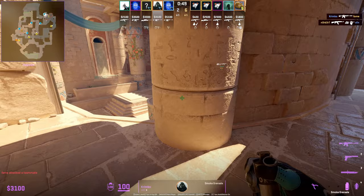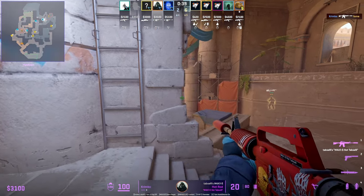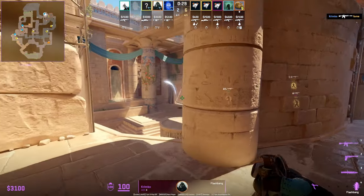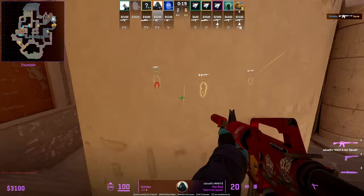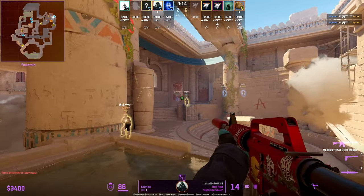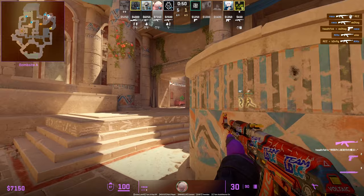A very passive jiggle peek is the one from heaven — it's very safe to do. We see Crimbo switch it up with the broken wall jiggle peek, and with the time being so late, he smokes off A main, plays towards fountain, and punishes VP for going through the smoke, getting two frags. You can see the power of the jiggle peek to hold your utility, especially against slower teams, to punish them later.